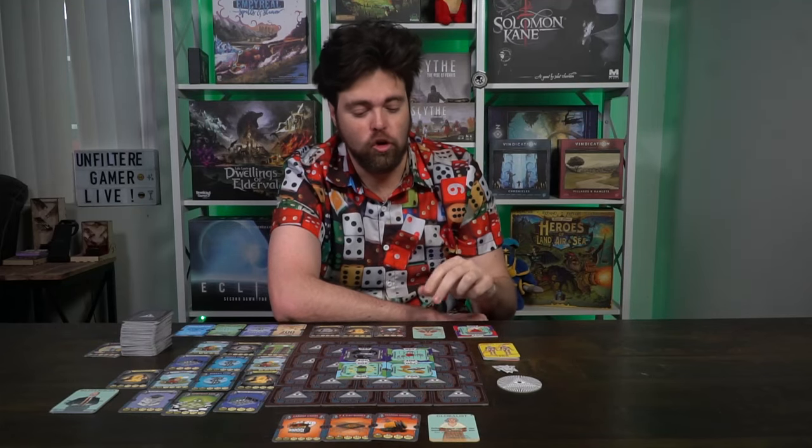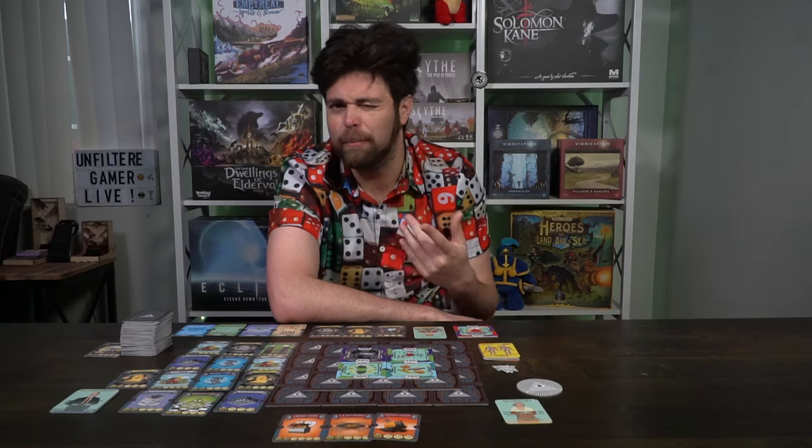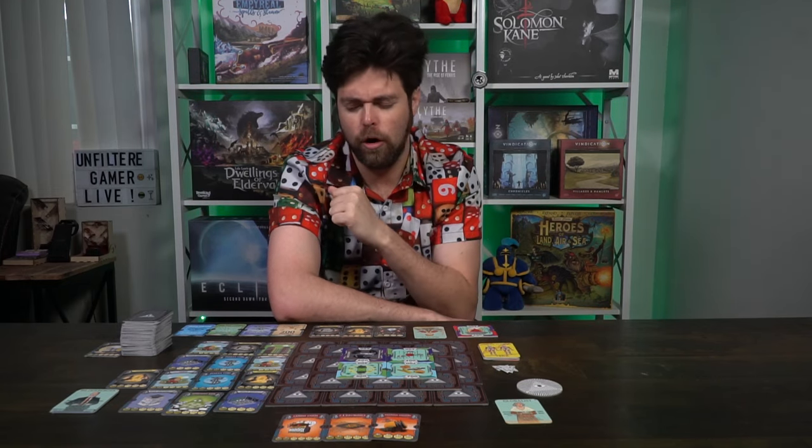Some nuances: number one is that all characters have an ability. For royalty, instead of the 13 cards that come out on the field you'll have 15 whenever you are the starting player. The globalist can take action cards and put them in separate slots as opposed to the seven main ones in a two-player game. There are also fewer slots with more players — I believe it's five slots instead of seven, but I could be wrong.